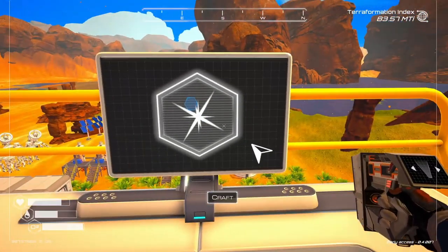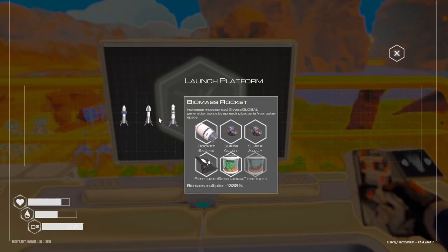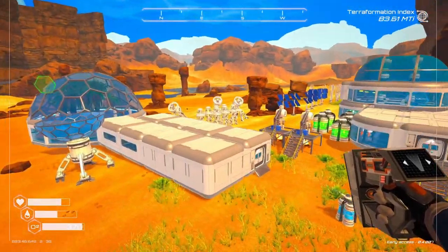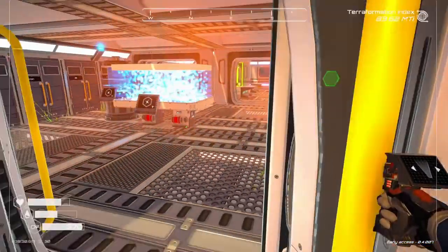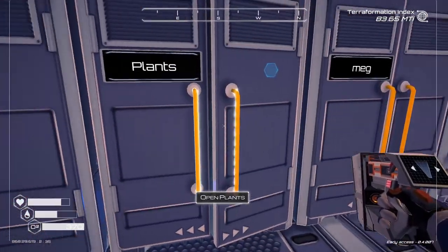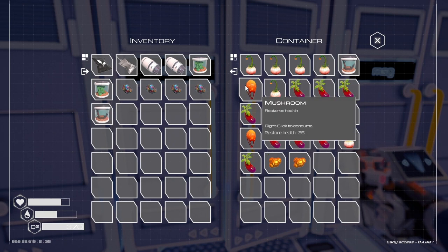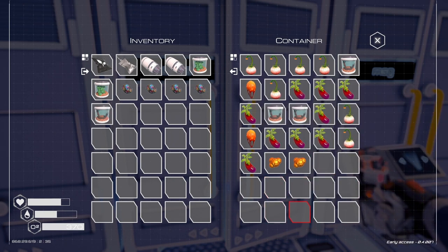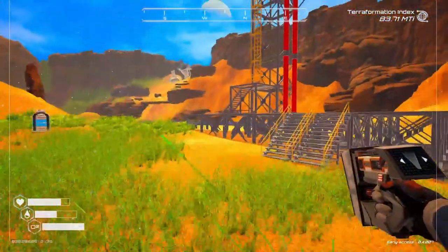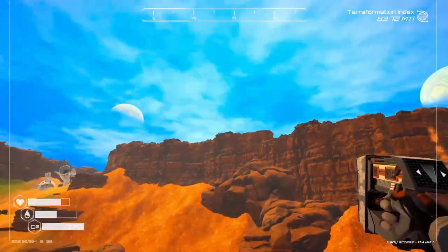We've got the Tier 3 jetpack also. For biomass, we need tree bark. I have that down at the other end, in plants. I've got all these plants and stuff and the bioplastics in there. We should be able to make a bio rocket.